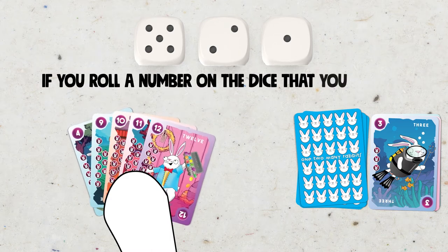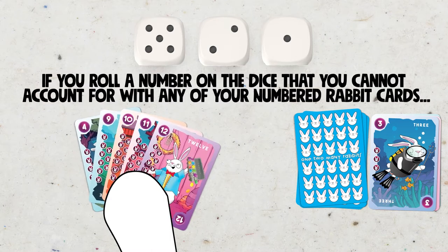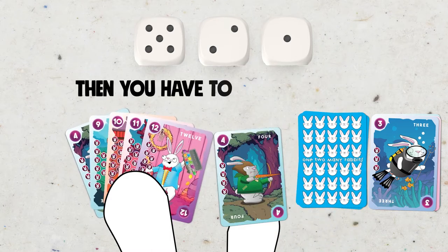If you roll a number on the dice that you can't account for with any of your numbered rabbit cards, then you have to draw one card.